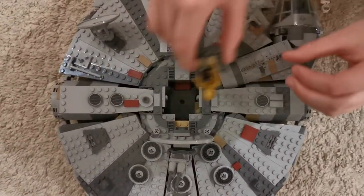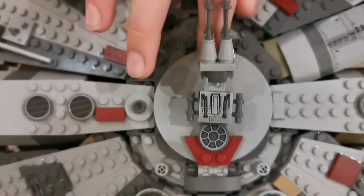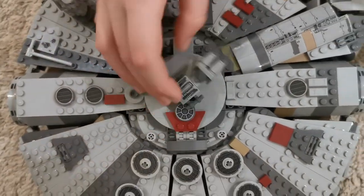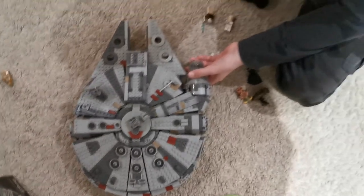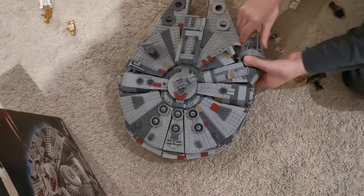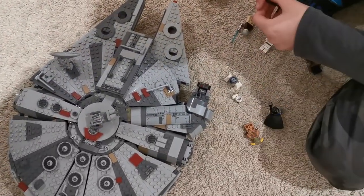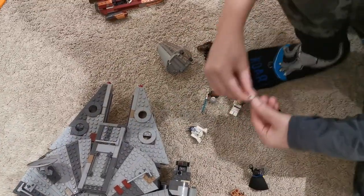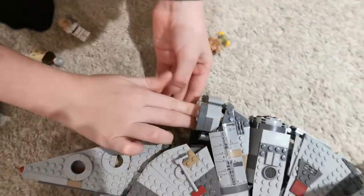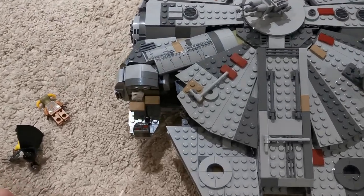Control stuff. Push it in, then close it up and then you can control. Anyways, now we have the cockpit, which can open. And you can fit, like, anyone — like Dio in here. He has a special spot in the cockpit for a droid to fit.